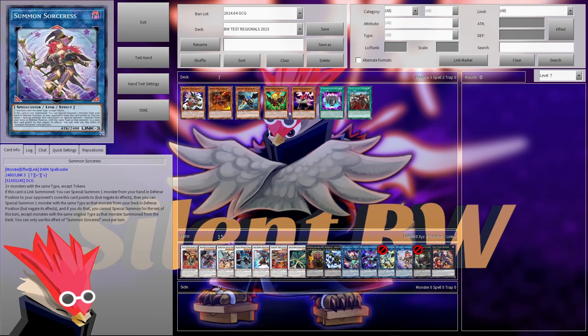So in a nutshell: you activate the effect, you special summon a Blackwing from your hand — which is a Winged Beast — then you special summon a Blackwing from your deck — also a Winged Beast — and then you're locked into Winged Beast for the rest of the turn.